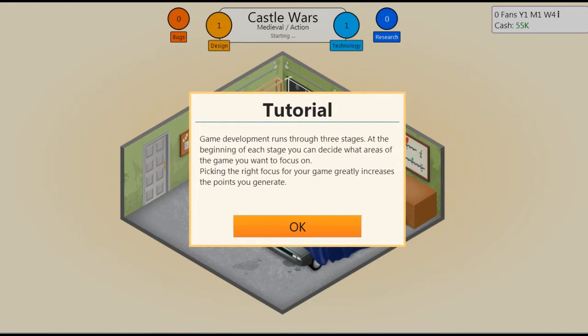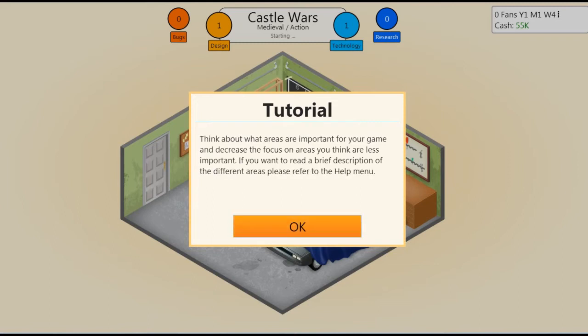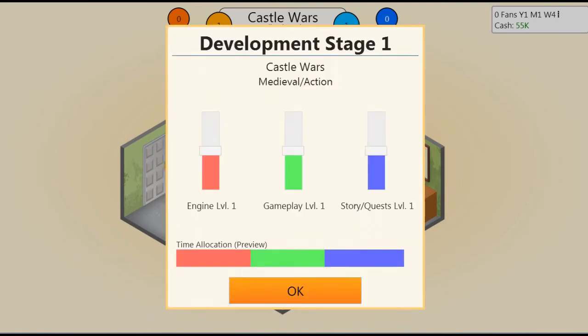Game development runs through three stages. At the beginning of each stage you can decide what areas of the game you want to focus on — picking the right focus greatly increases the points you generate. Think about what areas are important for your game and decrease the focus on areas you think are less important. For Castle Wars, we really want to focus on gameplay. There's not much story or quest, but we want a bit of engine. That should be fine.